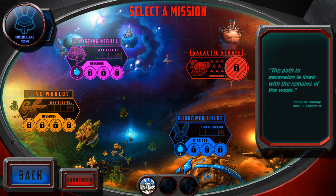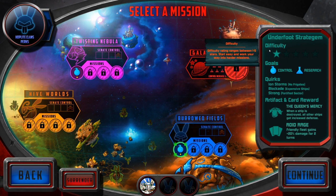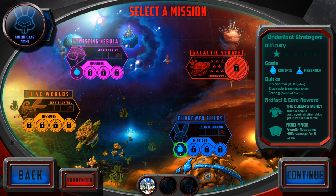I shall go for the Burrowed Fields, because it looks like a rabbit. And I kind of look like I could be a rabbit as well. The region has factors like: Underfoot Stratagem, Quirks, Ion Storms, Blockade, Expensive ships, and Strong fortified. There's all these little factors, and you get rewards for completing things. When a ship is destroyed, all other ships get increased defenses — these are items you get to carry along with you.